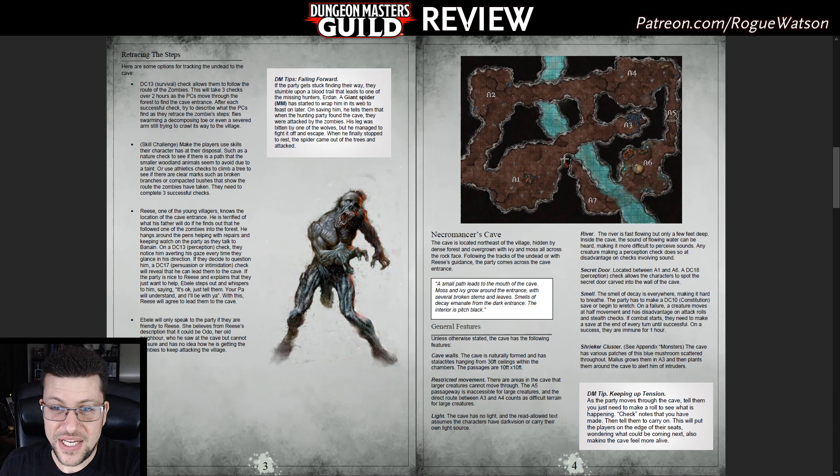Ogre zombies in A1, along with some zombies, are gathering bodies around to be raised later. There's one interesting trap: blue mushrooms called shriekers which, if you get within 10 feet of them or shine bright light at them, give off a horrible shrieking sound. Basically it's an alarm trap — it'll make enemies from A1 and A4 converge on that point. That's really the only thing this dungeon does in terms of traps.